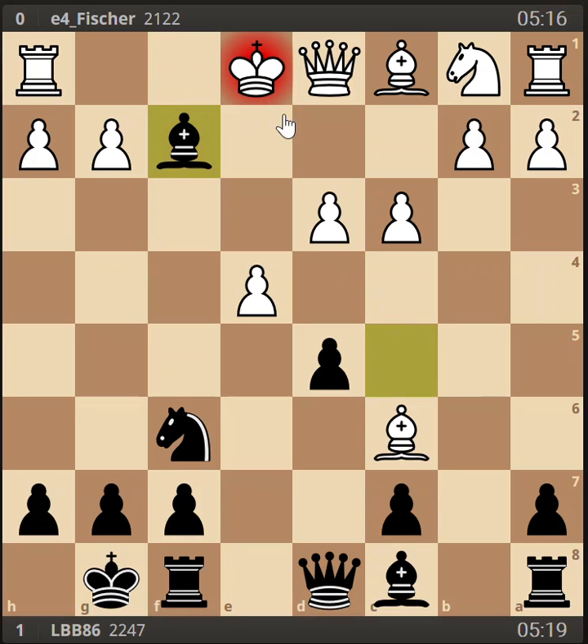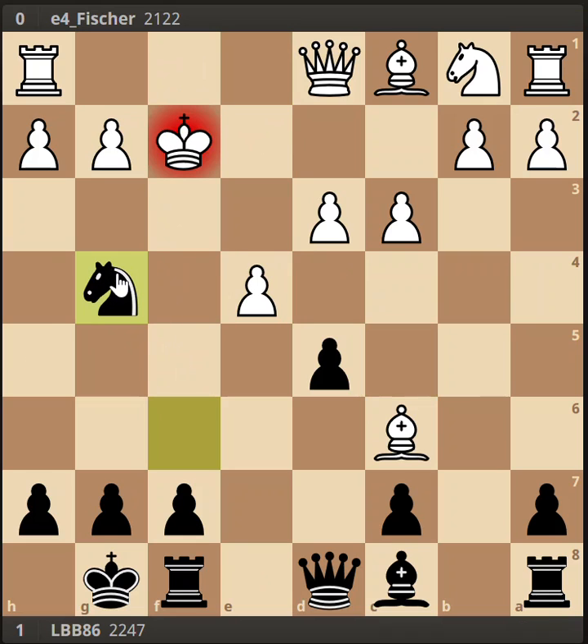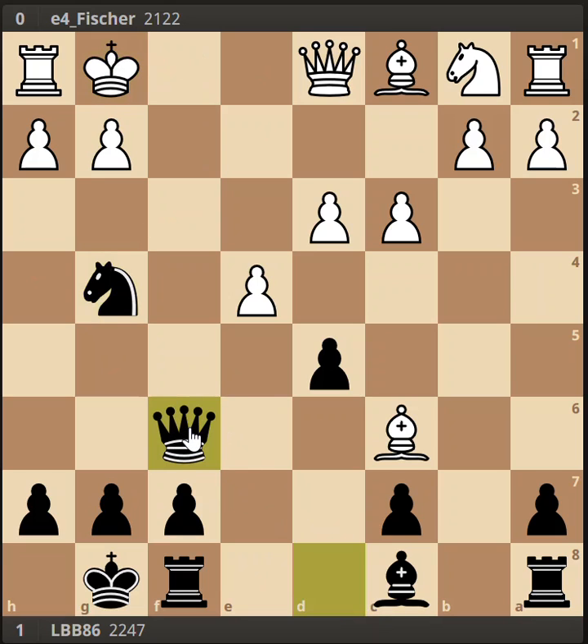I've played this before where opponents have taken the bishop. My point is you get in this knight check, king falls back somewhere, and you threaten mate on f2 and fork the bishop at the same time. So you win the bishop back, you've misplaced the white king, and your development is much better. You have very big compensation for a gambited pawn.